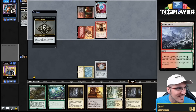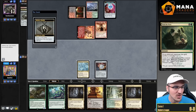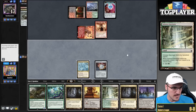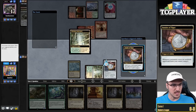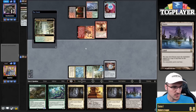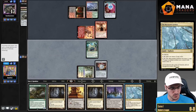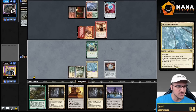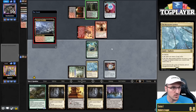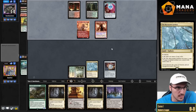Tend the Pests — additional cost, sacrifice a creature, create X 1/1s. That's not a card I was expecting to see. I'll just develop my mana here because I think it's pretty likely this Dryad just dies. Having drawn the Vesuva is fine, but I definitely want to hit a land drop. Next turn I'm going to be able to copy Amulet, then the following turn cast Cultivator Colossus with double Amulet. I'm expecting a Fatal Push or something. Yep, there you go — unsurprising.